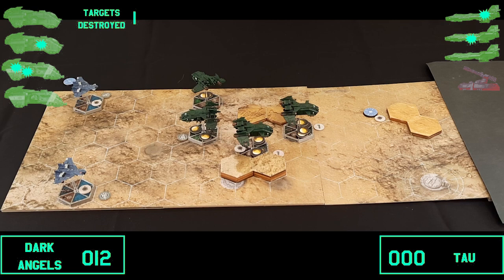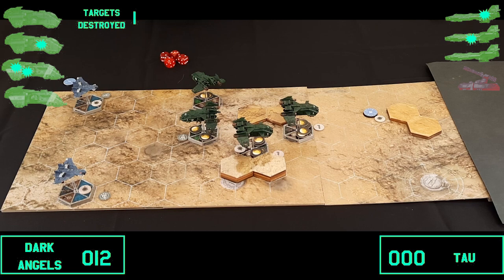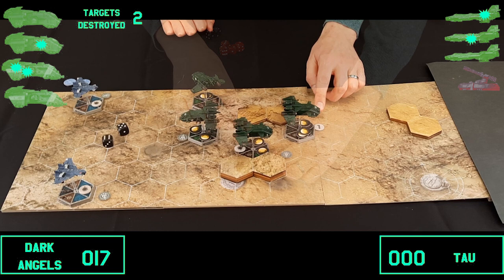Now the Marines shoot at the ground targets. One Storm Eagle fires five shots with its Avenger Cannons — all miss. The first missile set scores two hits with damage on threes, and that blows a ground target to pieces! The destroyed target means the other Storm Eagle has no remaining targets, ending the shooting phase.